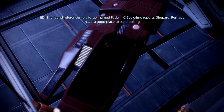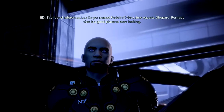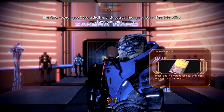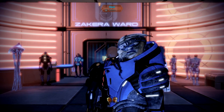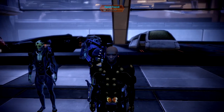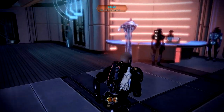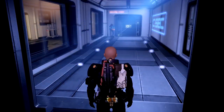EDI has found references to a forger named Fade in C-Sec crime reports. Perhaps that's a good place to start looking. Also, according to C-Sec, a Drell recently passed through customs — the C-Sec office may have more information. EDI is aware of our landing party and she's already doing what she does best. As you can see, Shepard has new armor.